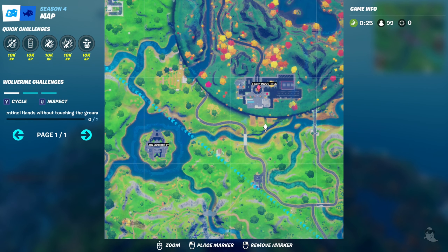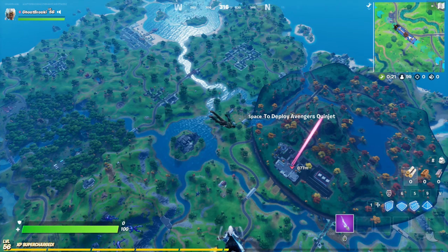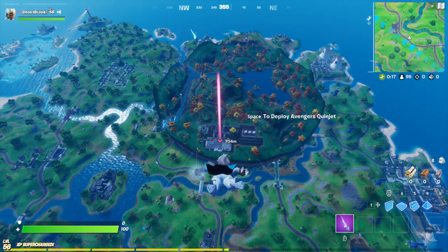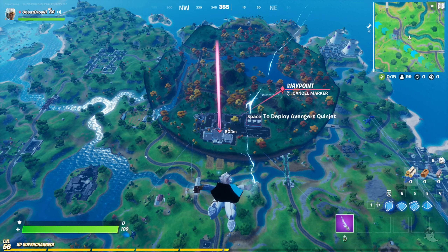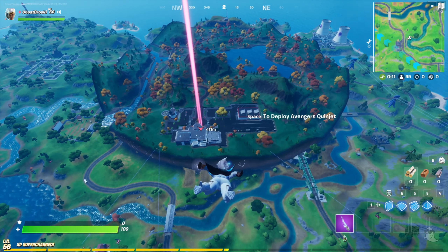First things first, mark Stark Industries on your map. You'll see it as a big circle and it kind of looks like it's floating — at least to me. It's right here at the top right of your map, so go ahead and float down to it.